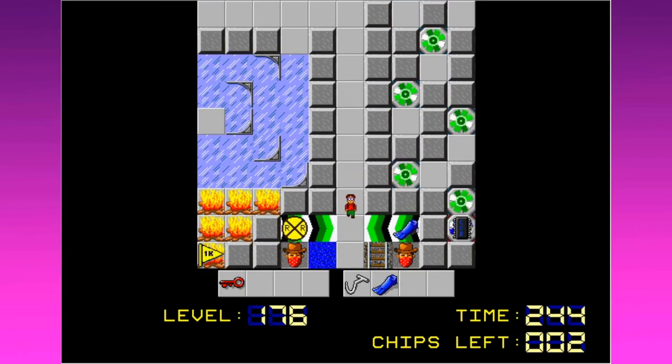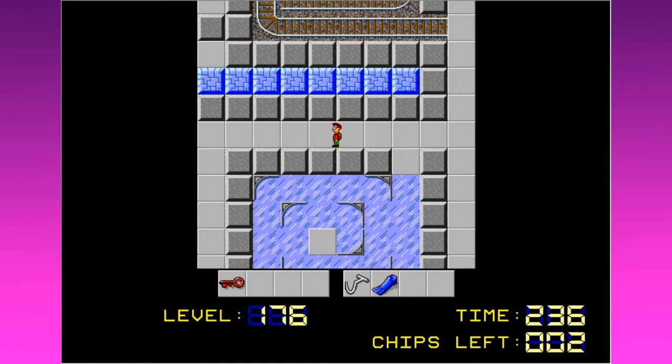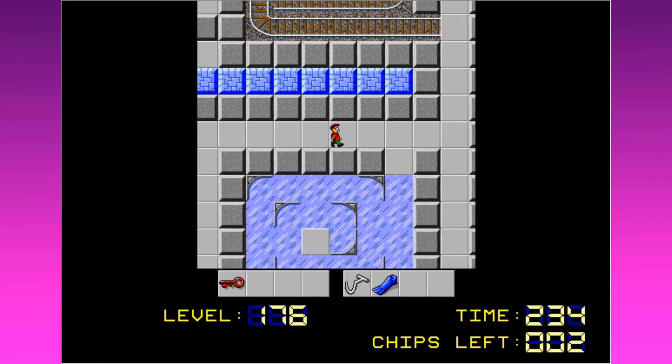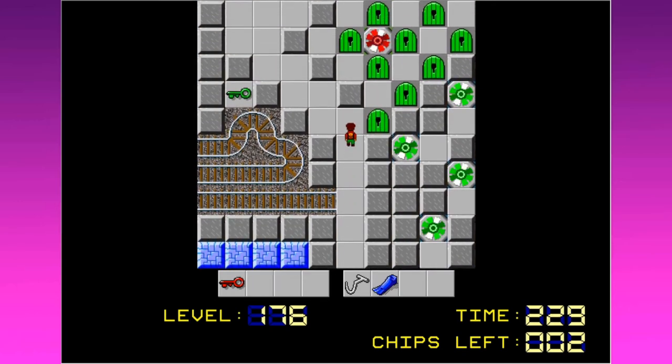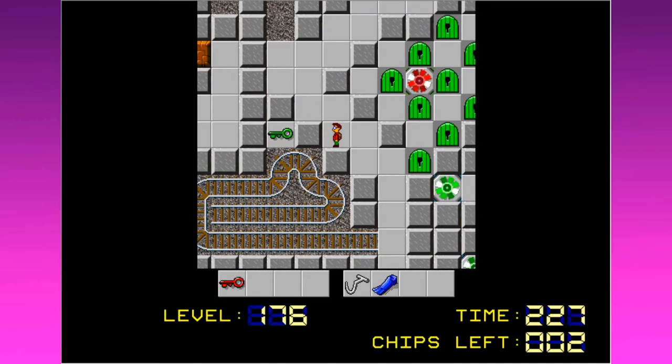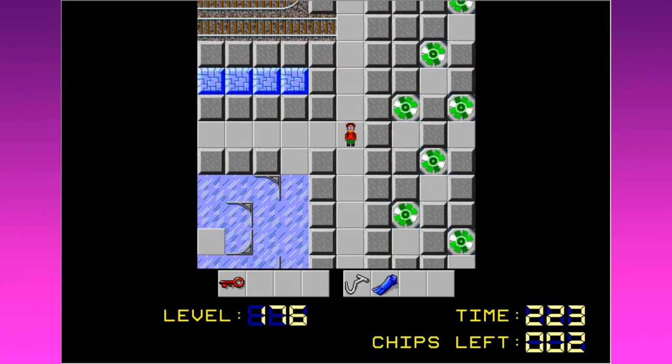I believe we can go back down here now. We do... I doubt we want to lose the flippers so easily just yet. I'm not seeing any four-shoes around, although they may be under one of these ice blocks. Would not want to go in here. I think it's just a loop. I would definitely get stuck in there — bad to go in before I had the railroad sign.